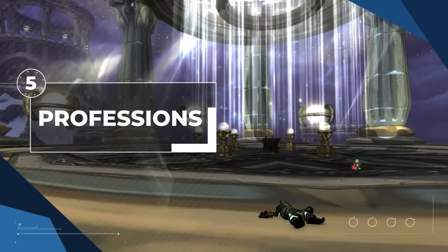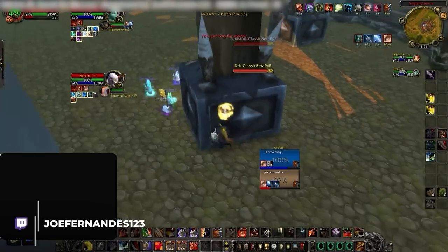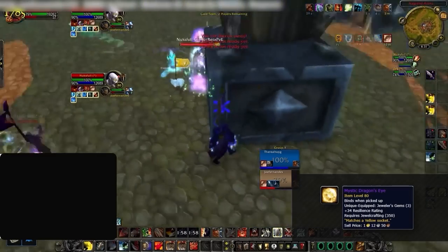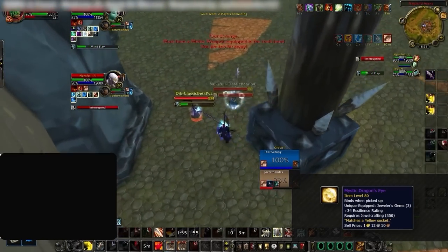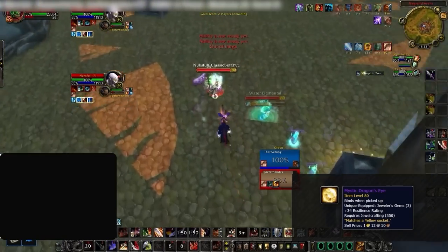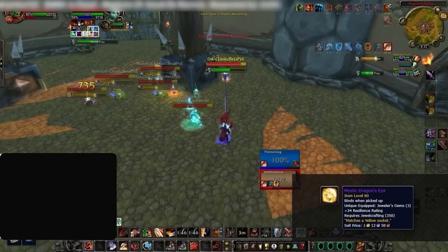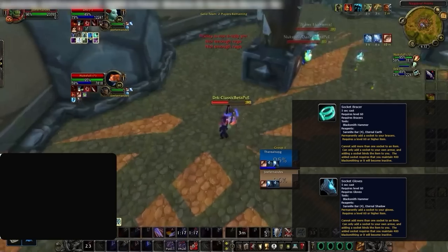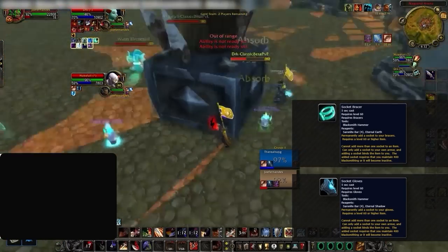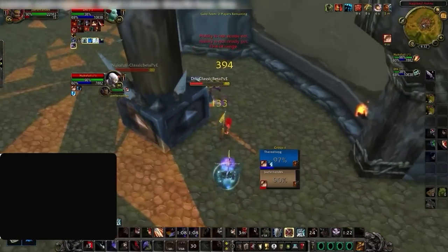Even though we briefly touched on it with gear sets, let's go over your best professions. Jewelcrafting is by far the best profession in the game for pretty much any class. JC is one of the only professions that lets you bolster your resilience with amplified gems — gaining 3 big resilience gems helps add to one of your best stats as an arms warrior. High resilience allows you to play more aggressively, pumping out damage in offensive stances and making it difficult for you to die. The second best profession is Blacksmithing, giving you more resilience and passive stats that have great synergy with the arms warrior playstyle. Being bulkier means more damage and more damage means more winning.